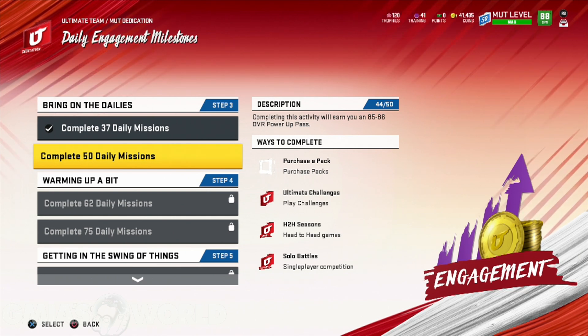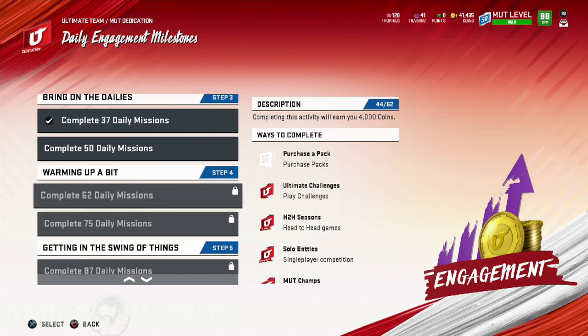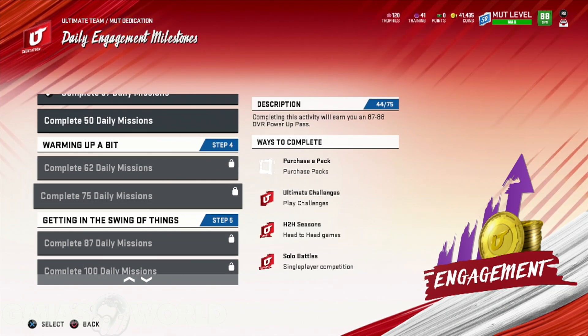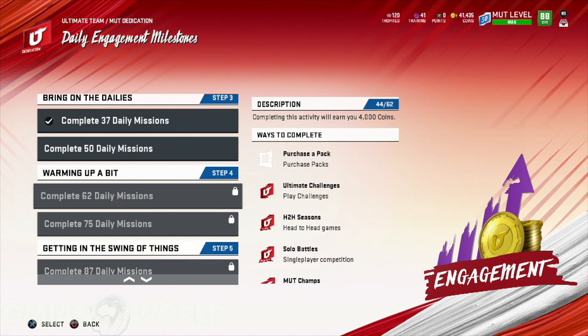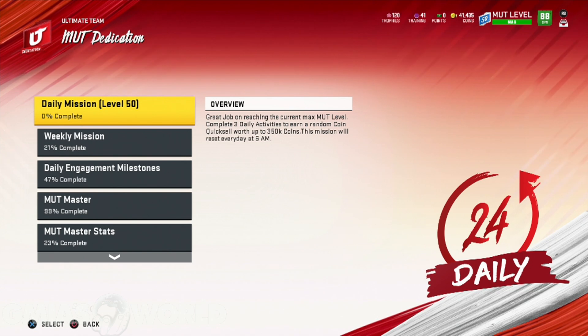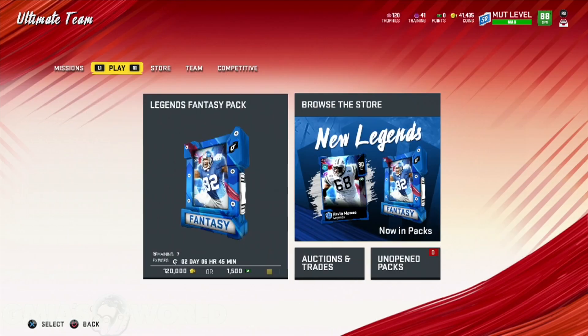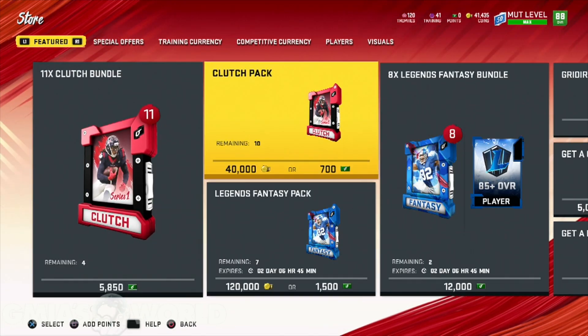You don't want to get caught up by not getting these things done. As you go through, you see what you earn — at 75, you're going to have that 87 to 88 overall power pass. A lot of guys are like, I can use that. These things are going to get you a lot of coins if you already have players that are decent. Let me go to the store to show you this real quick.